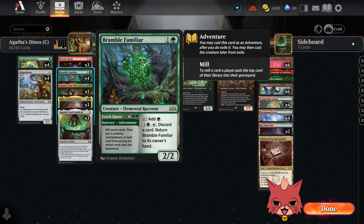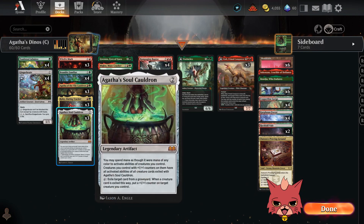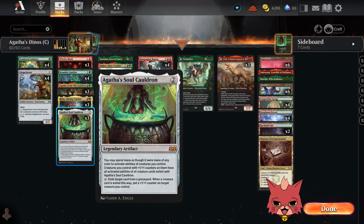I also have Bramble Familiar here — a two mana two-two. You can tap it to add a green mana, or pay one and green, tap it, discard a card to return Bramble Familiar to its owner's hand. It has an adventure side though: Fetch Quest — for seven total mana, it's a sorcery-speed mill seven, then put a creature, enchantment, or land card from among the milled cards onto the battlefield. We do have some crazy top end to potentially hit with that Fetch Quest ability.